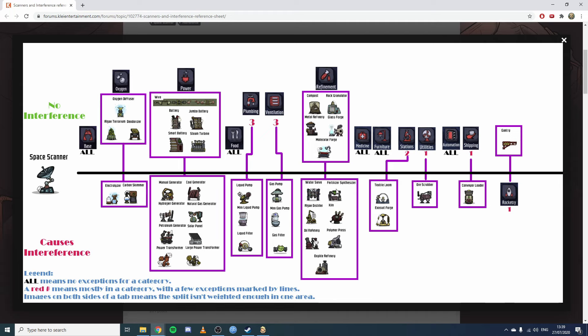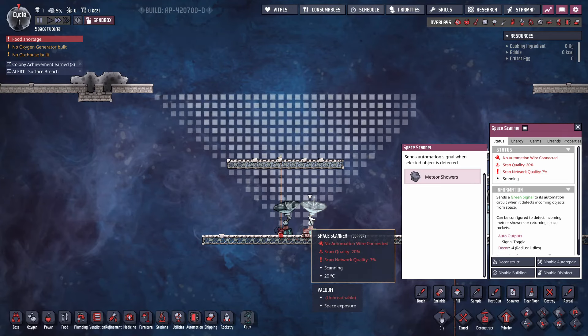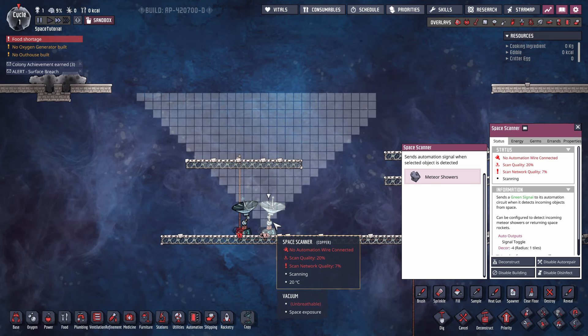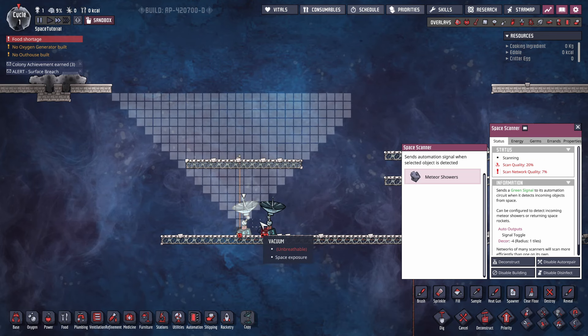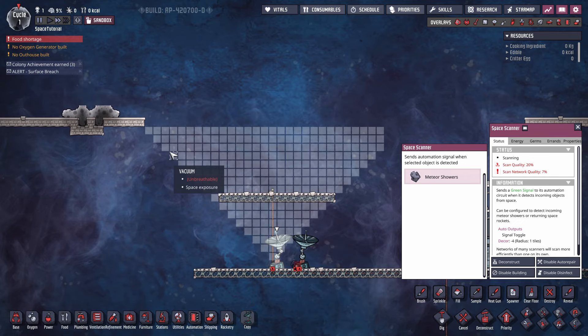You can't place any of these interfering items within 15 tiles of a space scanner without causing interference, which is a problem for compact designs. They also interfere with each other — they need their own separate scanner radius, so place them about 15 to 16 tiles apart to avoid mutual interference.